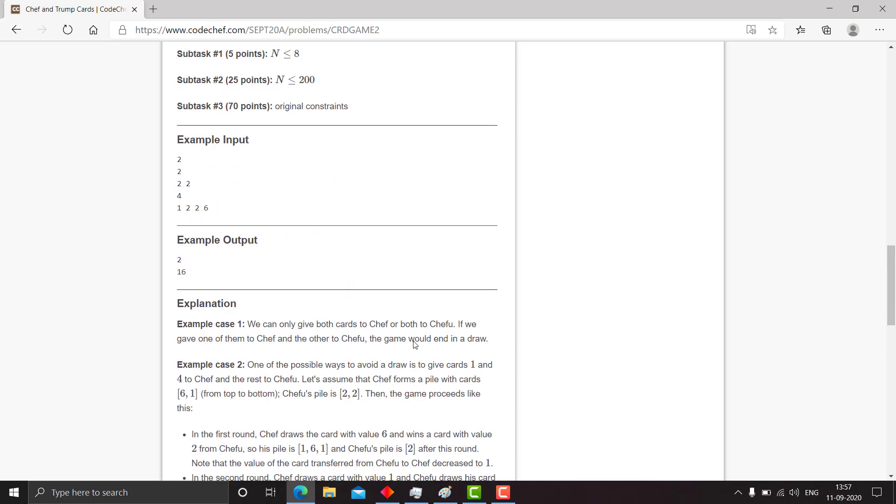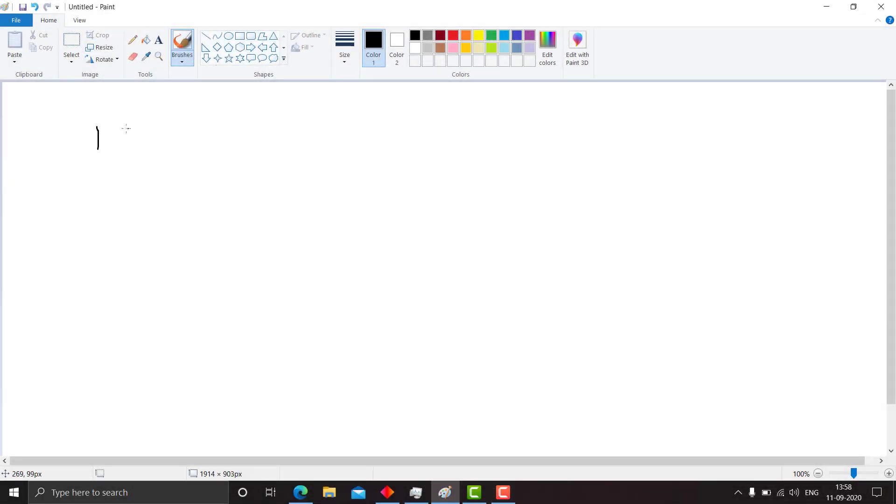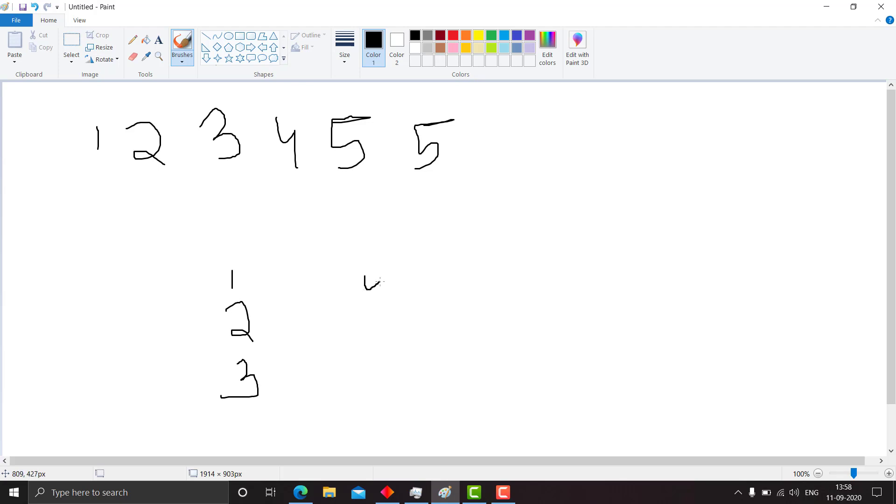The solution to this problem is very easy. Suppose we have the numbers 1, 2, 3, 4, 5, and another 5. Let us take an example in which we distribute the numbers as 1, 2, 3 to one player and 4, 5, 5 to another. In the first round, 4 is greater than 1. So 1 is transferred to that player, but as 1 is decremented by 1 the value becomes 0 and it is removed. The game state becomes 2, 3 for one player and 5, 4 for the other, because 4 moves below 5.